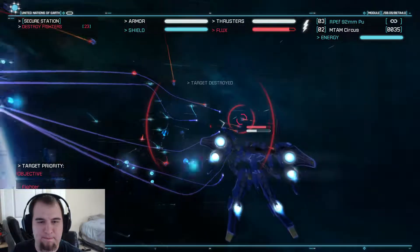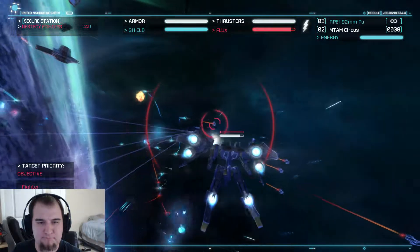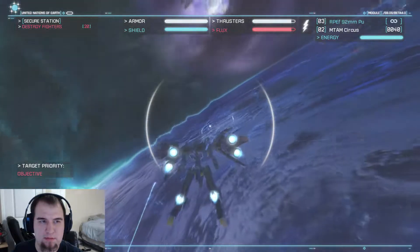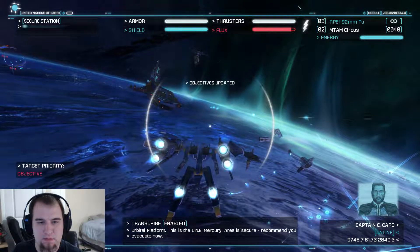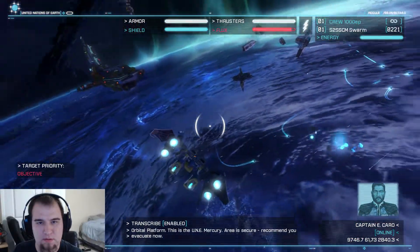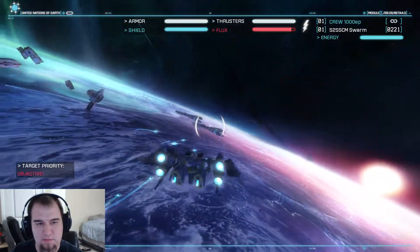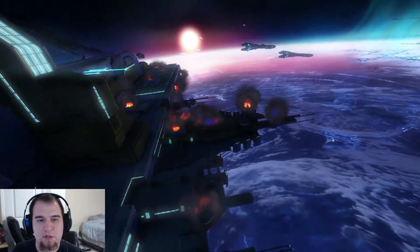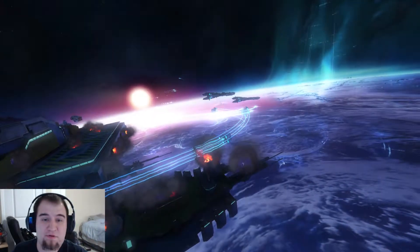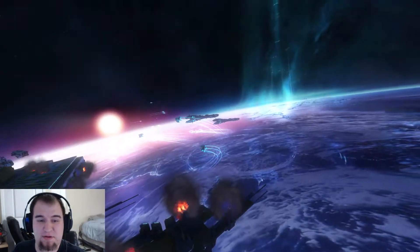You're not getting away from me, mister. Ouch, bomb. Orbital platform — this is the UNE Mercury, area is secure, recommend you evacuate now. So it wanted me to wreck 30 fighters, but I didn't do that. Didn't do that very well at all.